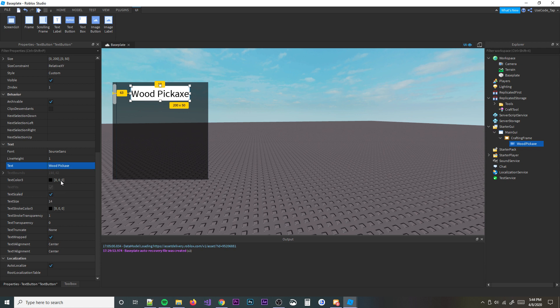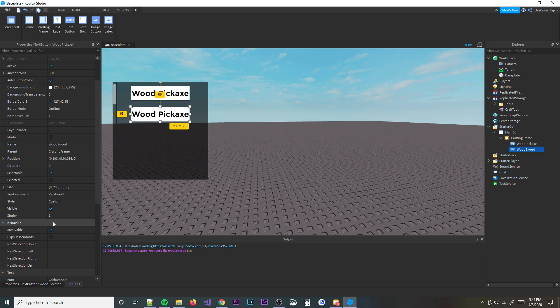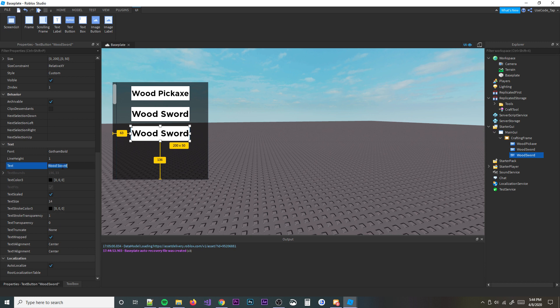Let's use a different font. Then we're going to create a few more — rename this one 'WoodSword' and set the text to 'Wood Sword'. Obviously when making this in your actual game you'd probably make a better system, but you can do whatever you want. Just make sure the name of the text button is correct. Then we'll make one more and call it 'StoneSword'. That's the setup done.